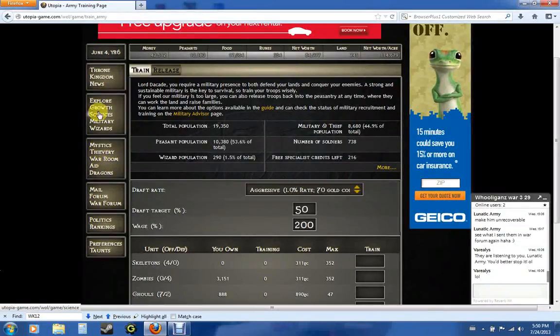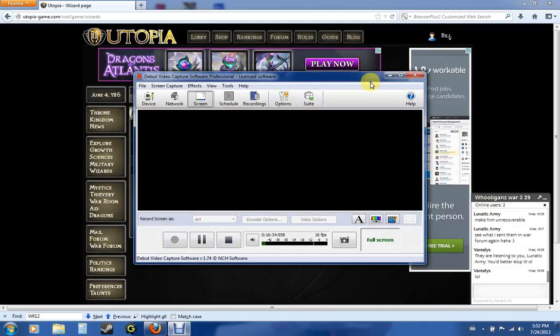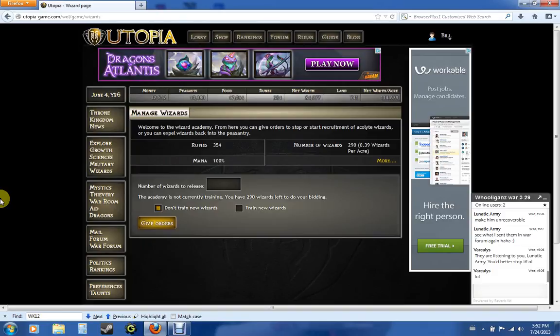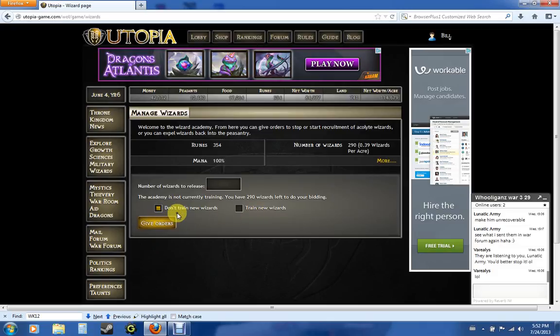And then we move on to Wizards. This one is not that useful unless you're a mage. All this tab can do is let you release wizards or train more. Right now I don't need any, so I'm not training any — again this is based on your strategy. All you do is type in the number or change these boxes and then click Give Orders.